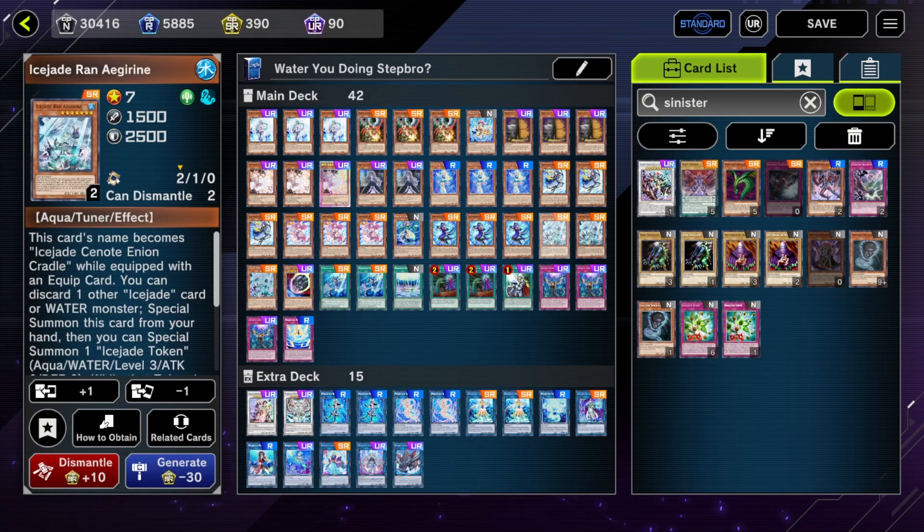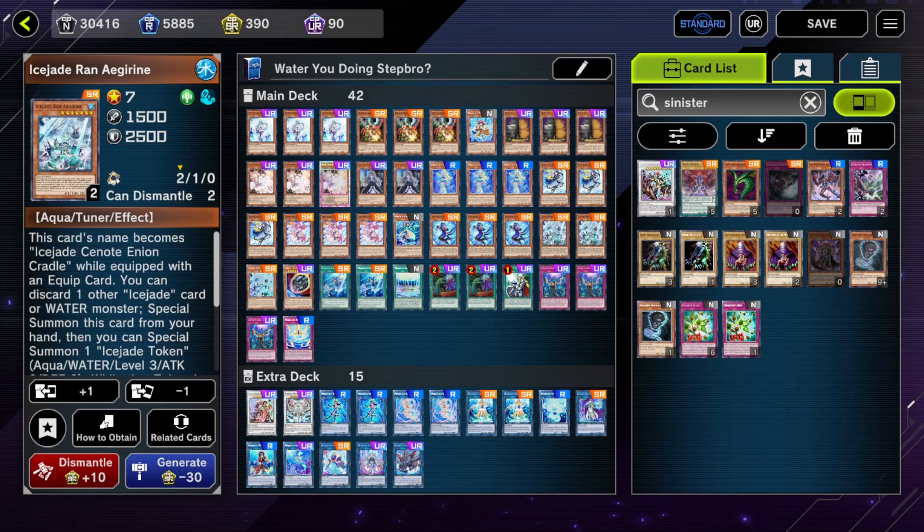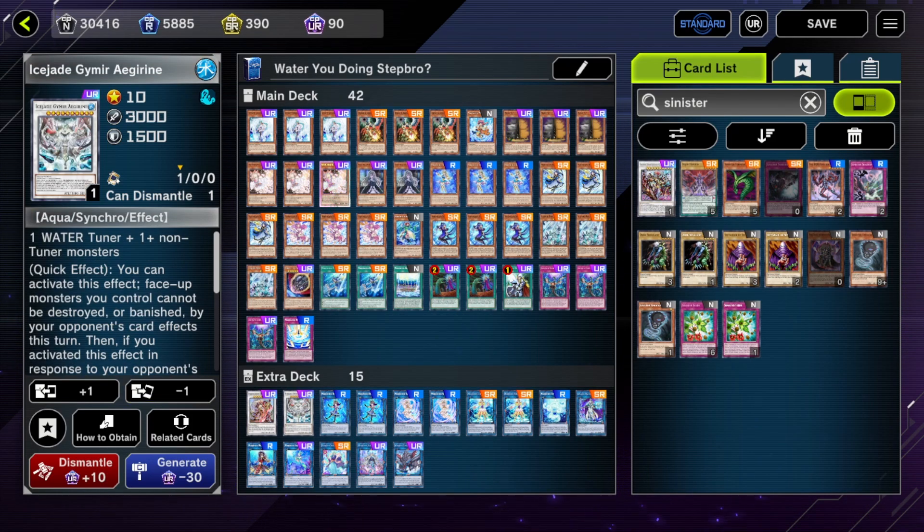Now it's not the perfect card. First of all, even though it synergizes really well, this is not a Marincess card by name, which does matter sometimes. It means that unlike Cynet Mining — the card I replaced for Ran Aegirine — this is not a starter. If you just open a couple of these but no Marincess monsters, you actually can't really do any of your Marincess plays. You're gonna have to do Ice Jade Gamer Aegirine pass, which is not really sufficient in this day and age.